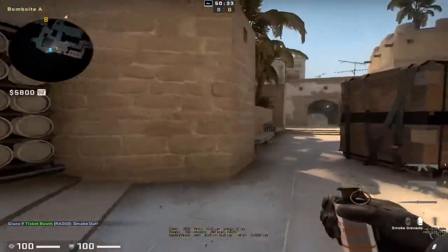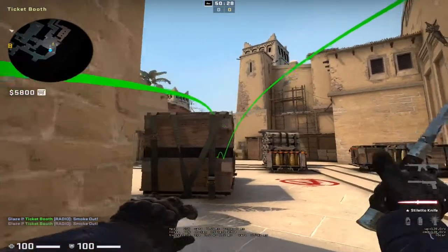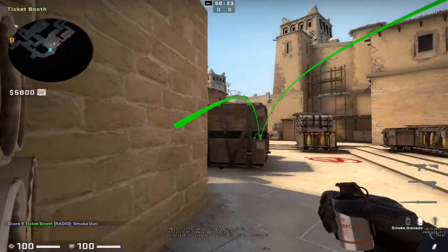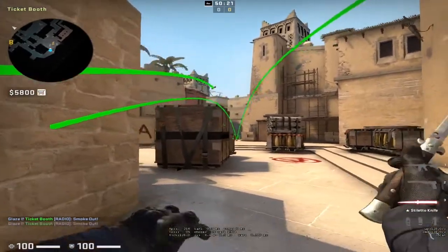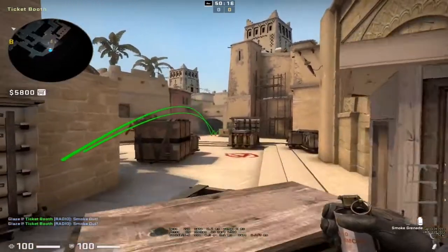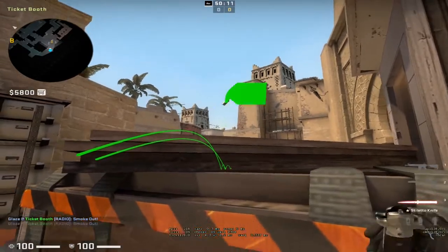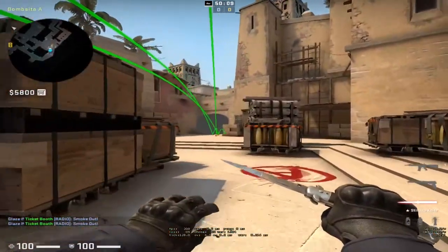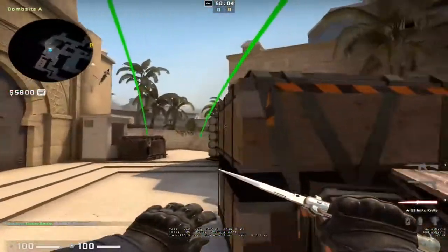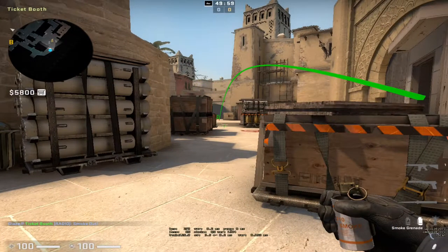There are lots of different ramp smokes you can throw — one from here, one just here, and one from this angle as well. These are the different smokes you can throw for ramp. They might come in slightly late though — if you see the smokes come over and you throw one of these, it may land at their feet as they're right behind it so they might just run straight through.